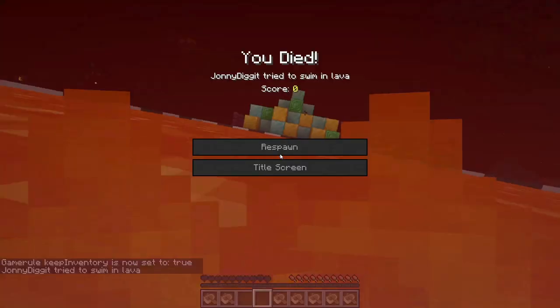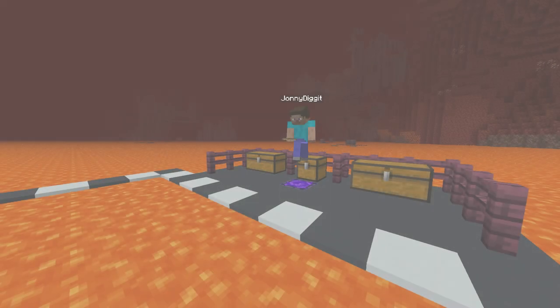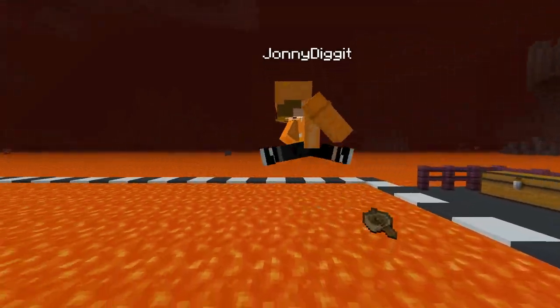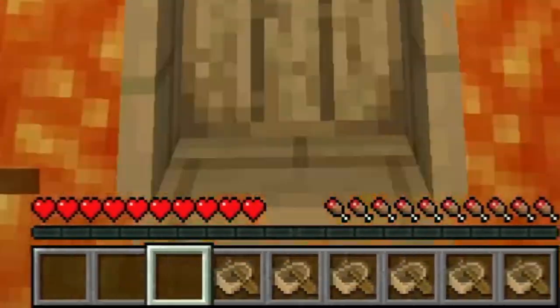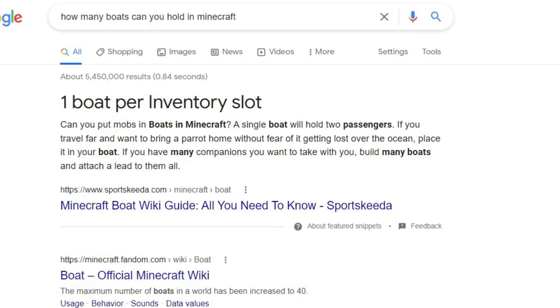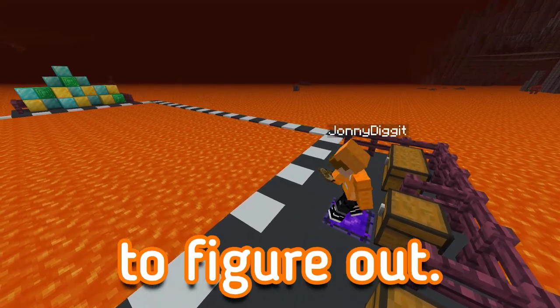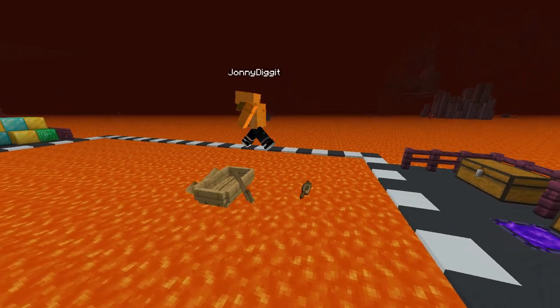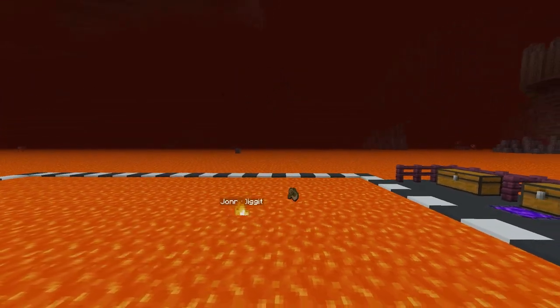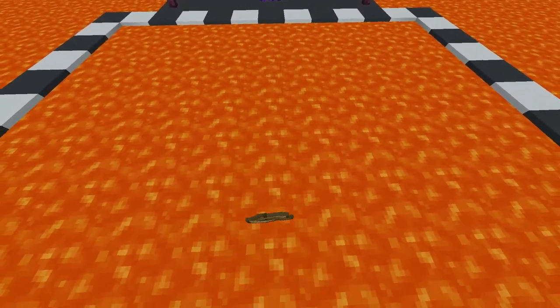It might have looked like I'm really bad at the game. Well, that's kind of true. But what's hard about this trick is not only do you have to match up your timing perfectly, but you also have to switch inventory slots just before placing a boat, because an inventory slot can only hold one boat in vanilla Minecraft. Placement was tricky to figure out — if I placed a boat too early, it would break and I would fall directly into the lava. But if I placed it too late, nothing would happen and I would just die.